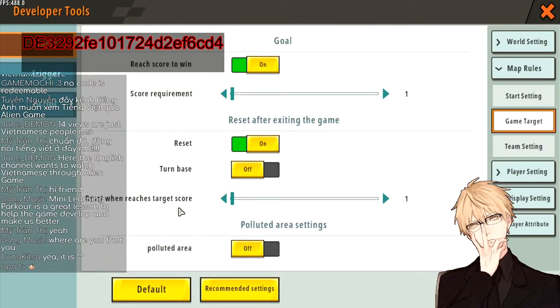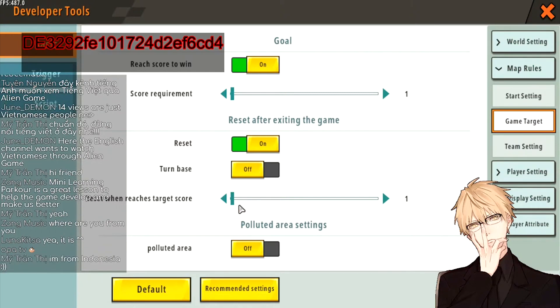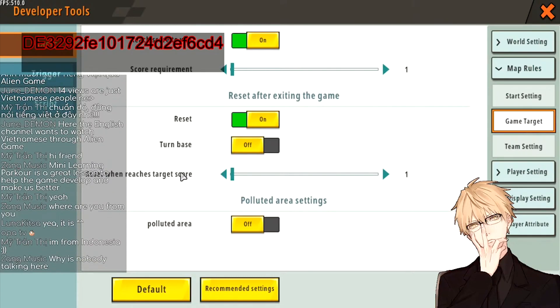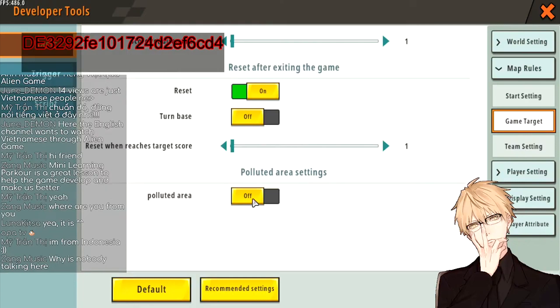Reach Target Score Reset — if you turn this on, when the player wins the game will start again without showing the winning screen. You don't want that — you want the player to have the feeling of victory, feeling like they completed something very good. So just leave it off. For Polluted Area Setting, we don't need this at all for a Paco map, but briefly: if you turn it on your game will turn into a Battle Royale type with a damage zone that slowly shrinks toward the middle, so this is for another type of map — absolutely no for Paco.